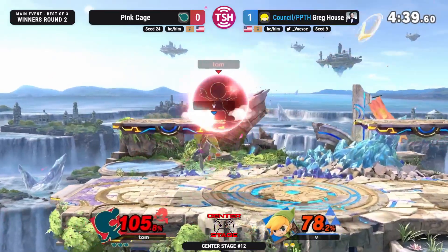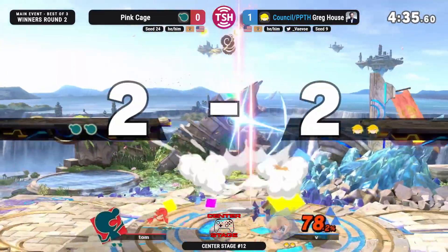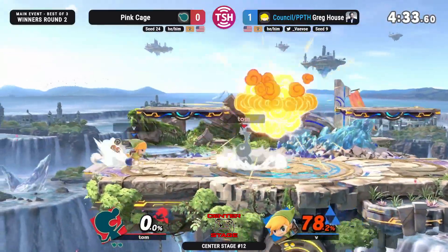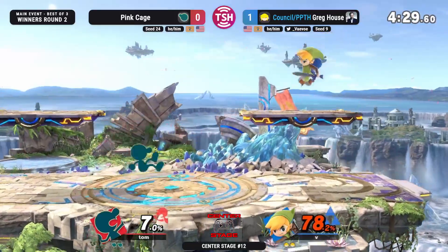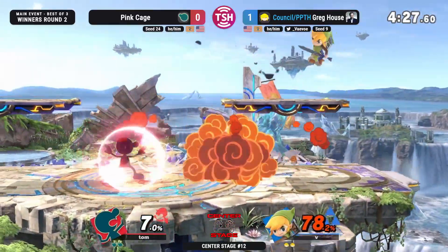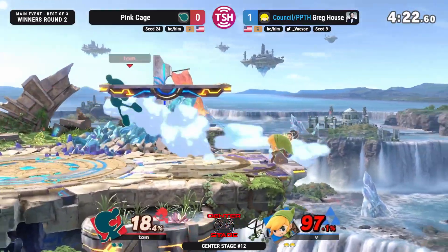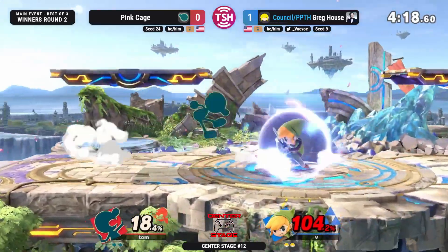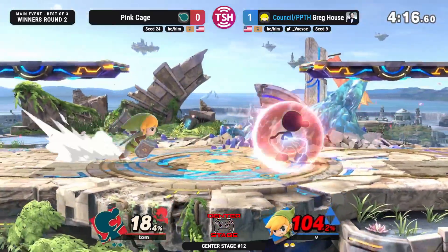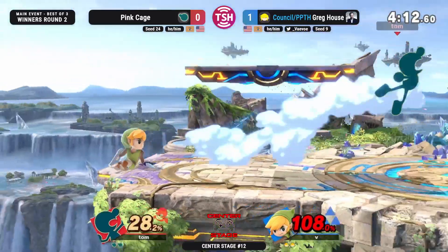This is looking very rough. Good up air — that is a powerful up air. The awareness — he just destroyed that shield. That move does not have a sour spot, by the way; it is active for the entire duration. The up air is a very, very good move, catches out air dodges a lot too. Good get-up attack — that was very smart, just forcing Pink Cage back to center stage. And we're even seeing some more full drift on those Nairs — you just can't get Uppied.